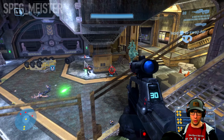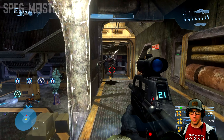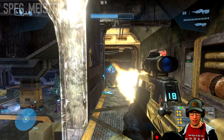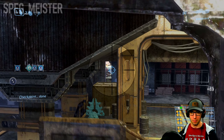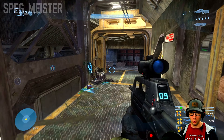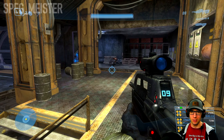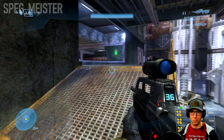If you find yourself getting ambushed in this first area, toss a grenade up by the door controls where the Jackals will normally gather. From there you should be able to use the battle rifle and some melee to finish off the remaining Grunts. Make sure it's all clear before you hit the switch, otherwise your Warthog will be a magnet for incoming grenades.